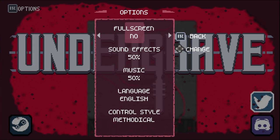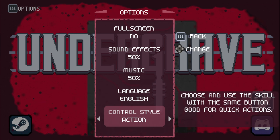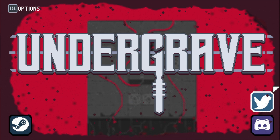Before we dive in, I'm just going to have a quick look at the options menu. There are two different control styles. There's what they call methodical, where one button chooses and the other button uses the skill — you select the skill with a button and then press spacebar to use it. The other style is you press the button to select the skill and the button again to activate it. I think that methodical is easier to use.